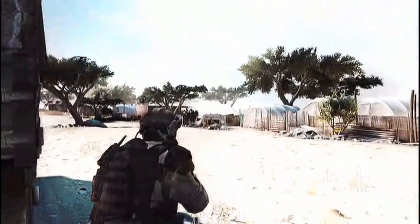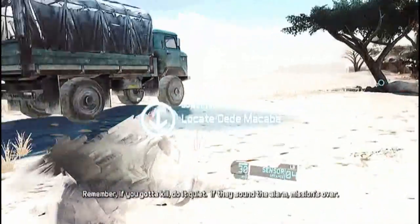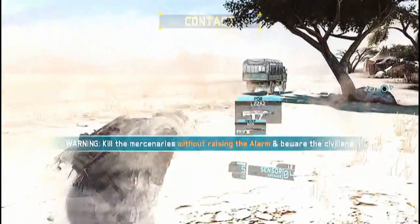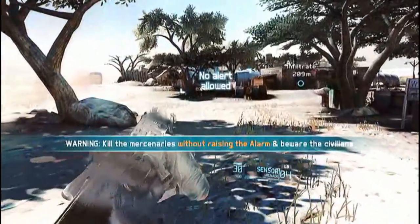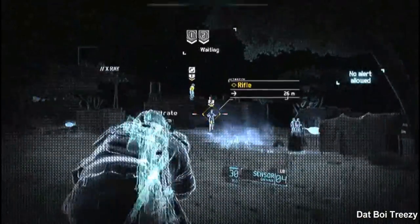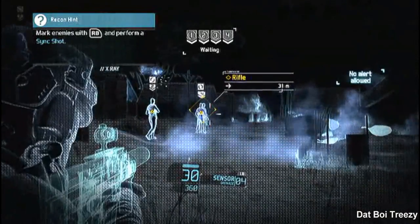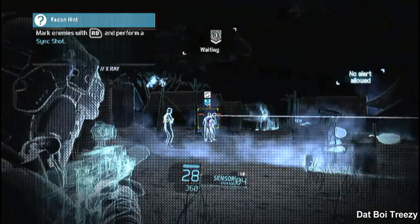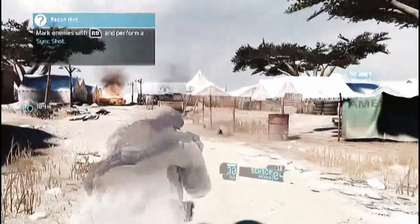After your contact drops you off, you'll be informed that you're not allowed to raise the alarm — otherwise the mission is a failure. From this part of the mission you need to make sure you kill everyone you see. This is where the magnetic view really comes in handy.